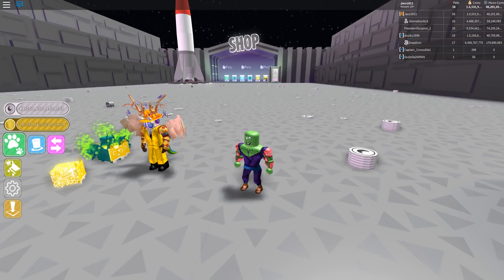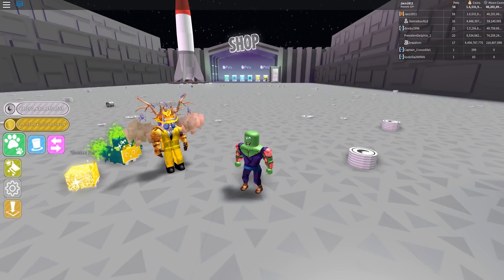Preston said that we have gotten these new dark matter pets. Dark matter pets have three times the stats of rainbow pets — they can be made with 10 duplicate rainbow pets and look super cool in game. He's not going to ruin it, you'll have to see for yourself.